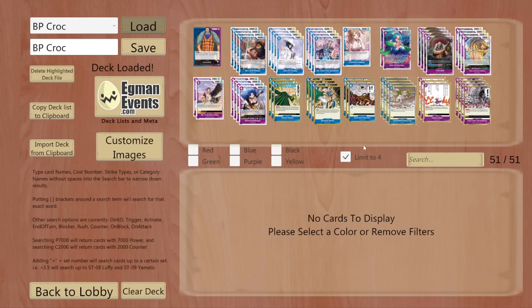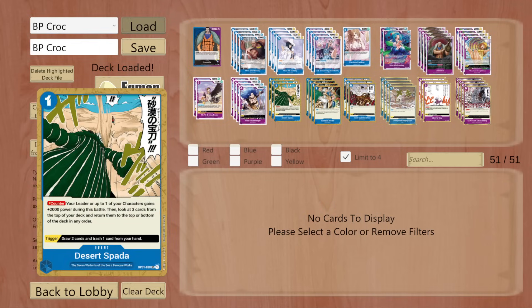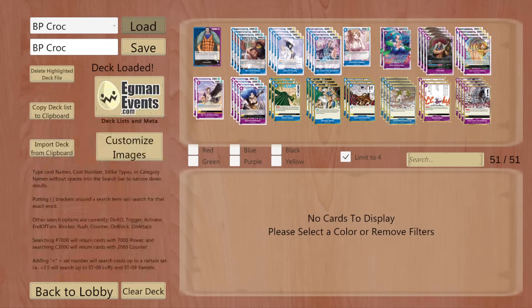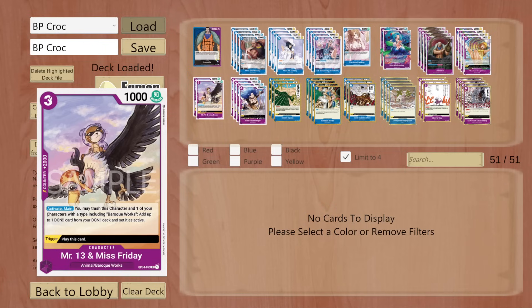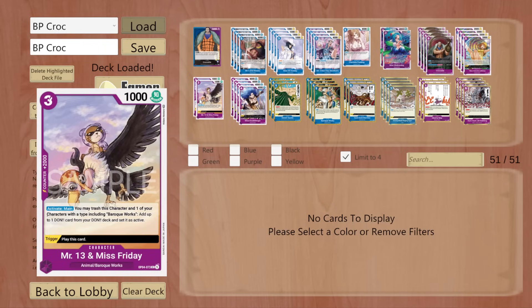Let's go over our 2Ks. From OP01 we have Mr. 2, Bon Clay — a 2K, 3/4, with Dawn x1 when attacking: look at 5 cards from the top of your deck, reveal 1 Baroque Works type event card, add to your hand, place the rest at the bottom. We only have 10 Baroque Works type event cards, so we're really not using this effect; we're only playing it for the 2K. Same with this Double Finger and Miss 13, Miss Friday — we basically just have 10 2Ks that we're running for searchable 2Ks, and that's really the only reason.